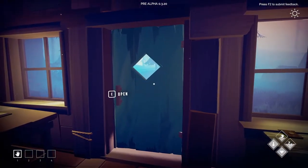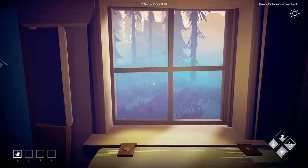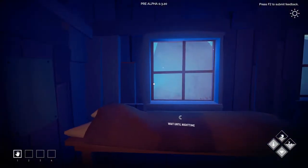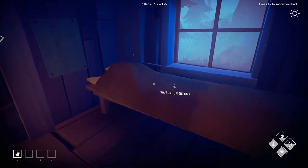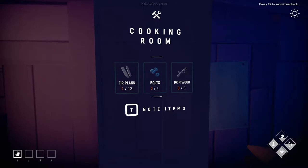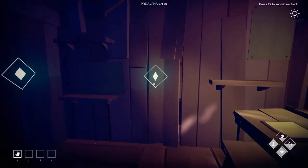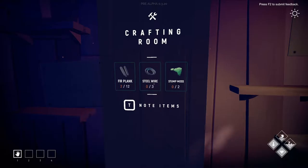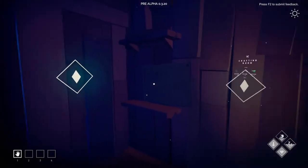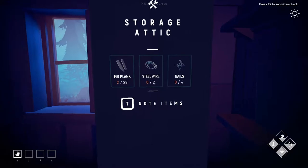I love that you can hear the wind and rustling from outside — oh yeah! Sleep until nighttime? No way. For the cooking room we need fur planks, bolts, and driftwood. Bolts — how are we going to craft bolts? With the workshop, I knew it! The crafting room needs steel wire, stump moss, and fur planks.